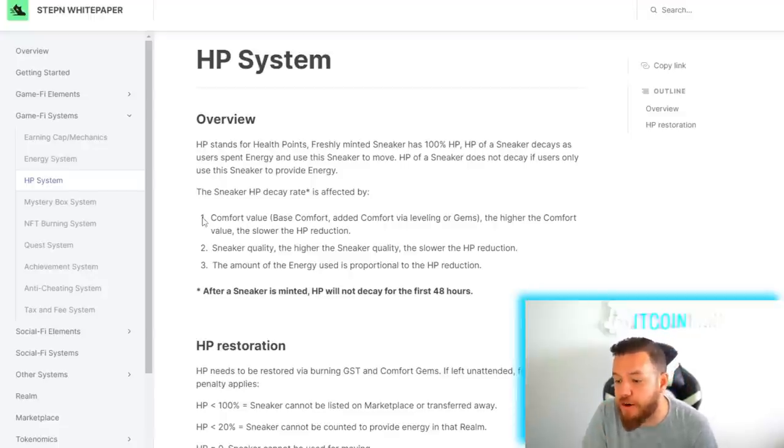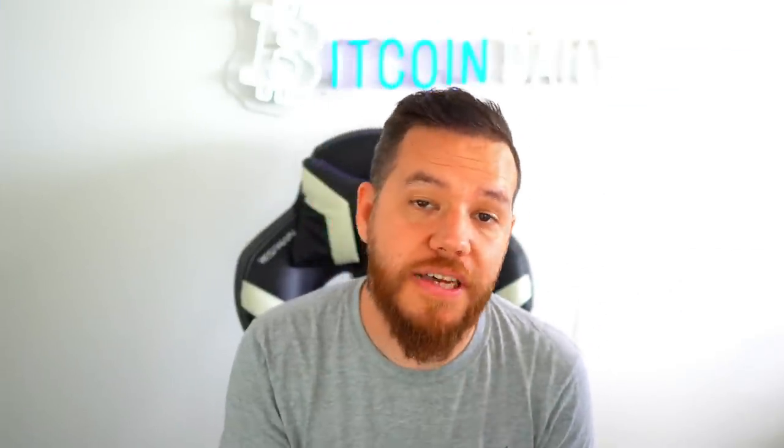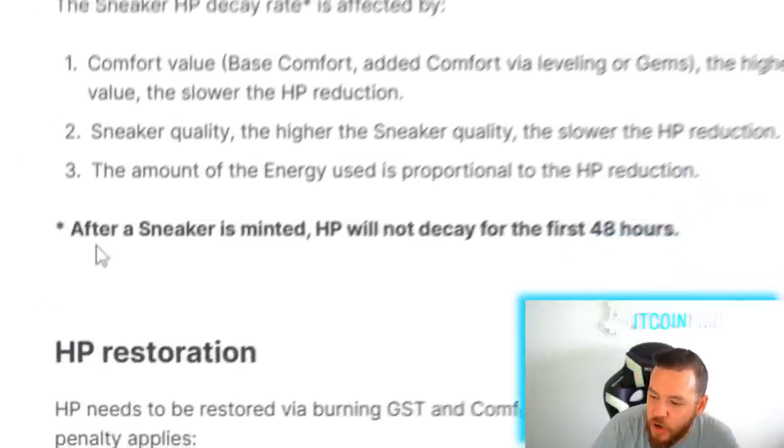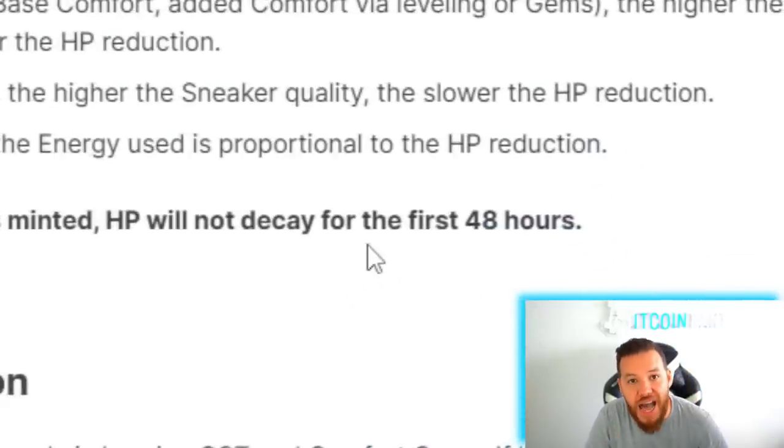The first thing is going to be comfort value — the higher the comfort value on your sneakers, the slower the decay. Sneaker quality: the higher the sneaker quality, the slower the HP reduction — that's an interesting one I'll come back to. And the final factor is that the amount of energy used is proportional to the HP reduction. One thing to note is that after a sneaker is minted, HP will not decay for the first 48 hours.